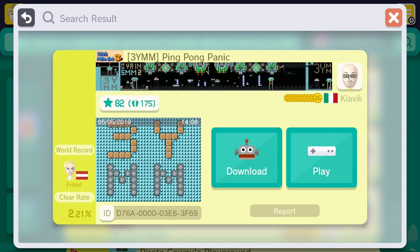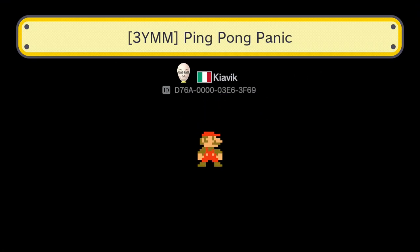It features a moving enemy platform rocking back and forth throughout the level. The edges of the screen are walls, even for enemies this time around. See you in Super Mario Maker 2.